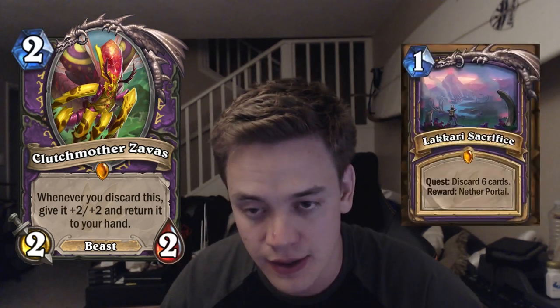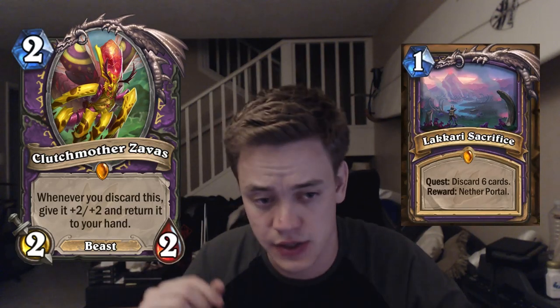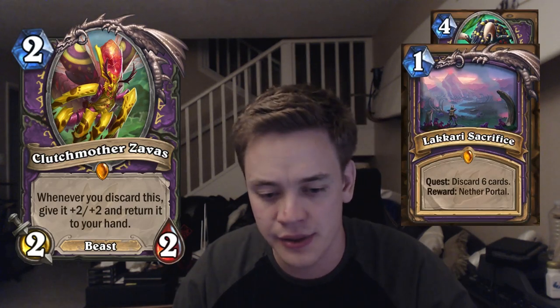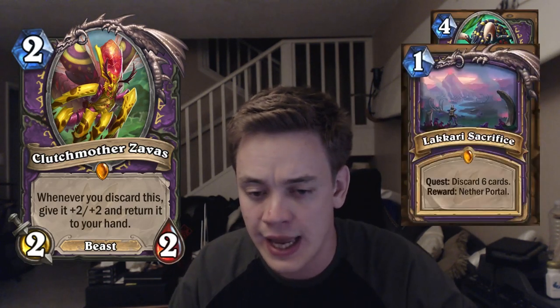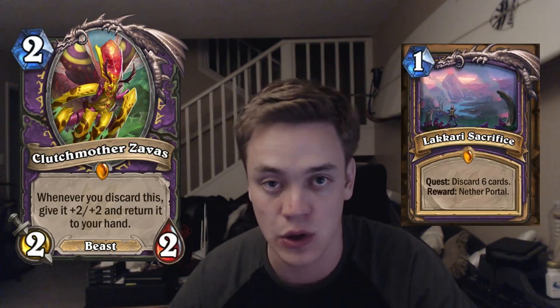It's a card I can't really talk about without talking about the other Warlock Legendary revealed, which is the brand new Warlock Quest, Lakari Sacrifice. A lot of people, when they first build the Warlock discard deck, are going to auto-include all these things. They're going to include Clutch Mother, they're going to play Lakari Sacrifice, they're going to throw in the Felhound that was revealed — the new 4-drop for Warlock. I'll probably do mostly the same just to test the cards out, but I personally feel like in the long run, Lakari Sacrifice might not be good enough to make every version of that Zoo deck.